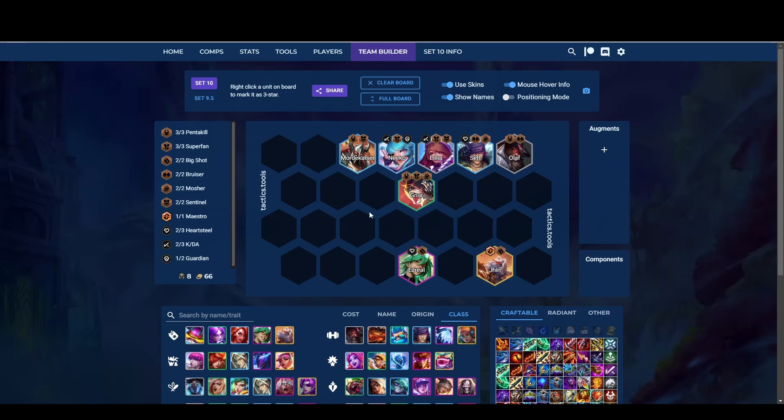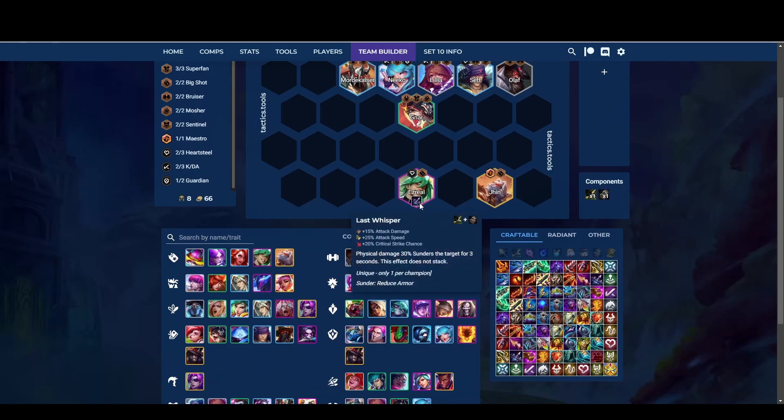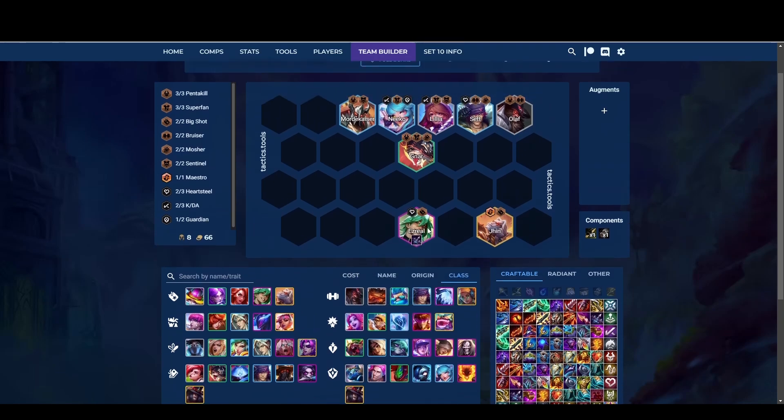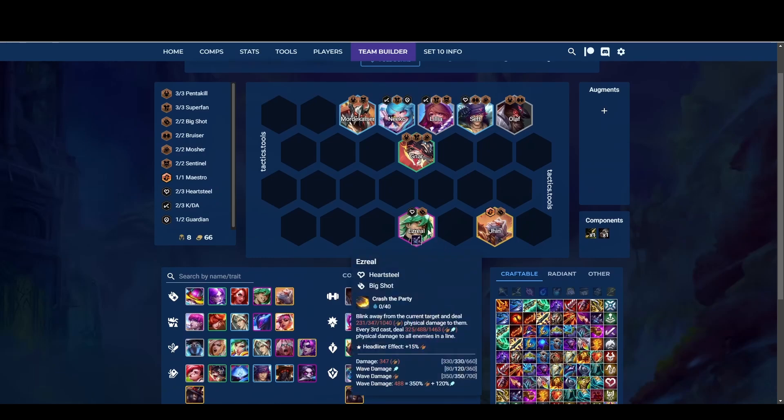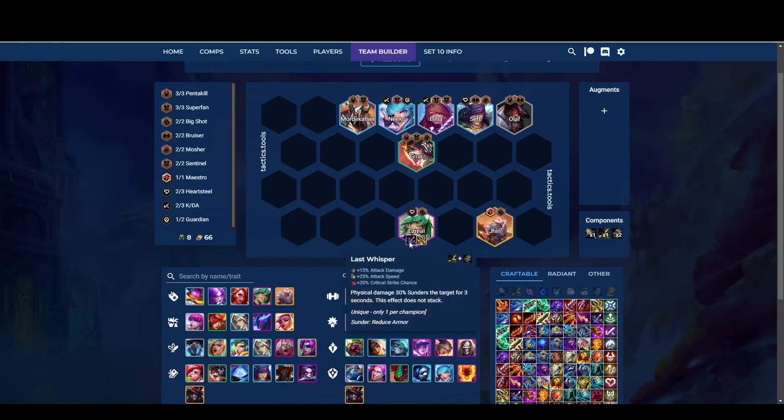Let me tell you about the items. I like to give Ezreal — your first priority item should be an armor-shred item, it's pretty good for him. His mana cost is very low so he will ult pretty often. You want to make sure when he ults, he ults hard. Another good item is Giant Slayer. If you cannot make Giant Slayer, Infinity Edge is pretty good as well — with Infinity Edge he will get a lot of critical strike and his ult will crit.